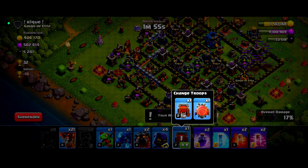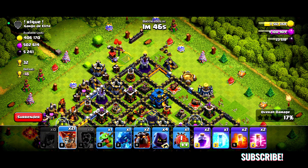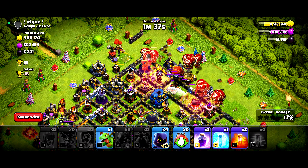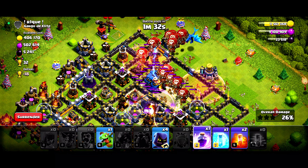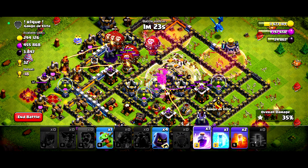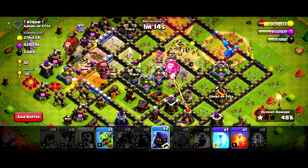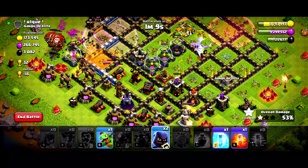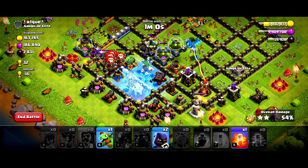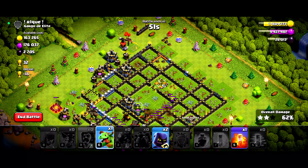I don't have a warden, so I'm gonna come in from this side. Let's drop in the loons. We're gonna drop the two haze spells over there, and the rage spell right there. Dropping the first poison and two headhunters to take out the heroes. The e-drag has been sacrificed — that's cool. I'm ready to freeze the inferno tower. The inferno tower has done too much damage. Let's drop in the baby dragon.